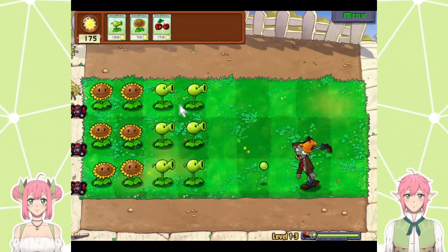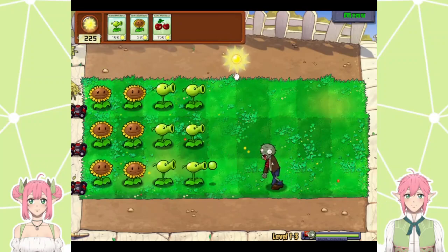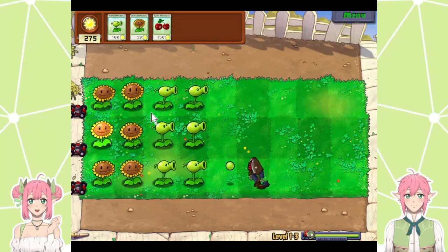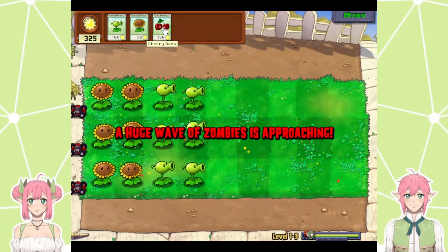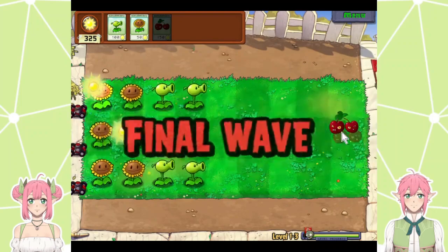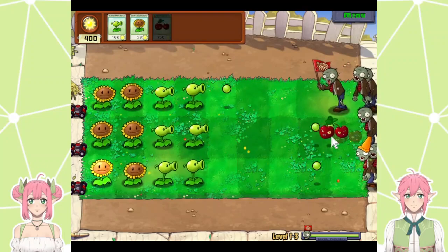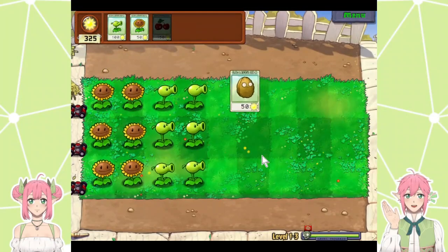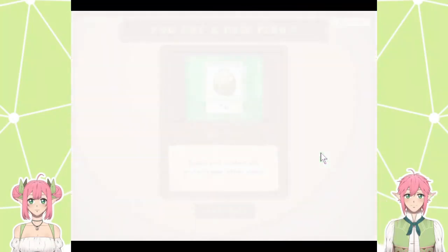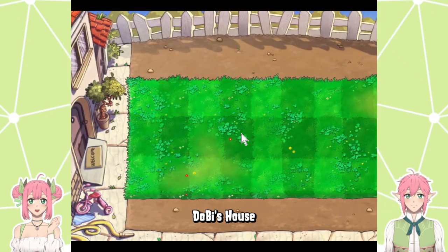I'm going to hold on to that until the final wave. A huge wave of zombies are approaching — the final wave! How big is the explosion? That big. It takes up three lanes — it's a nine-by-nine square. I'm guessing those are defensive? Yep, it's a walnut — it blocks off zombies and protects your other plants.